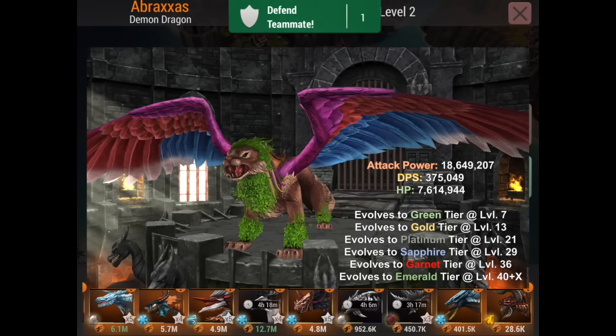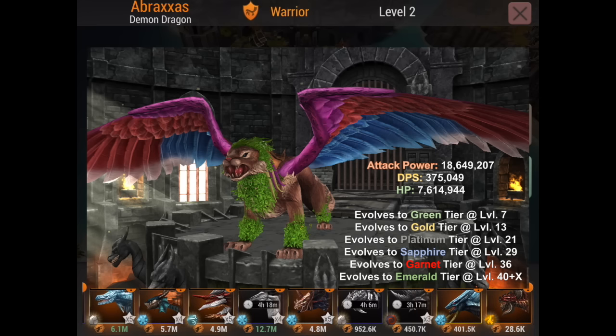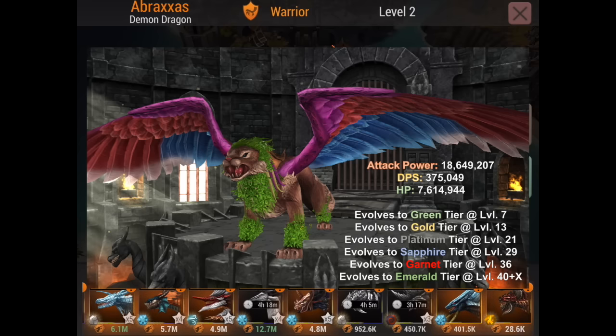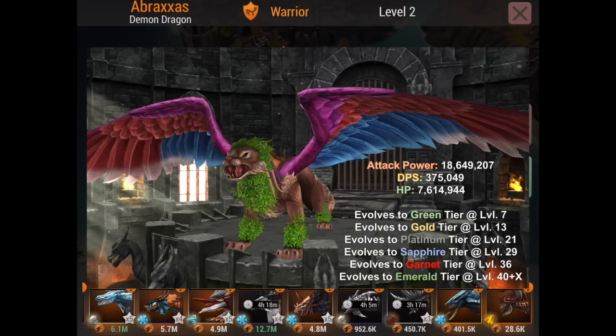Same level — level 45 — he's going to have the same stats: 18.649 million with no research. Same evolution levels: level 7 into Green, level 13 into Gold, level 21 into Platinum, level 29 into Sapphire, level 36 into Garnet. We don't know when he'll get into Emerald yet — probably around the 40s if not later.